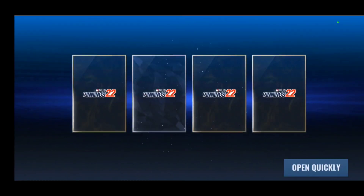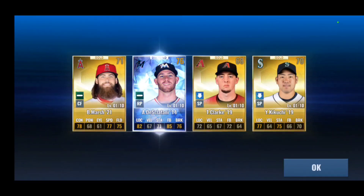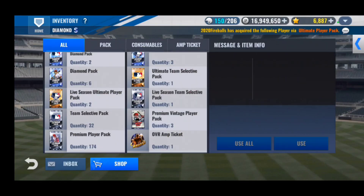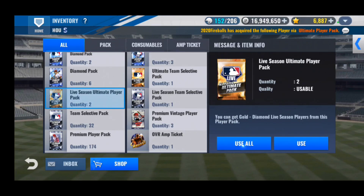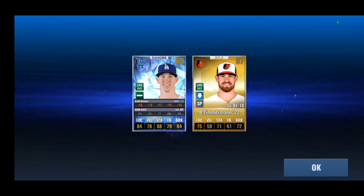Let's do some ultimate player packs. Just one diamond out of the ultimates. Let's see how many diamonds we can get that are live cards now — we have two ultimate live player packs. Let's see who we get out of these. We do get a diamond, hoping for an Astro.